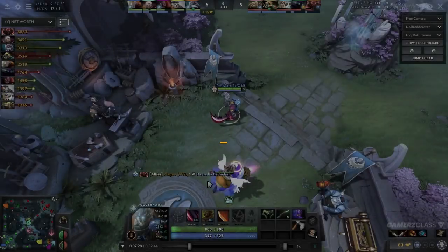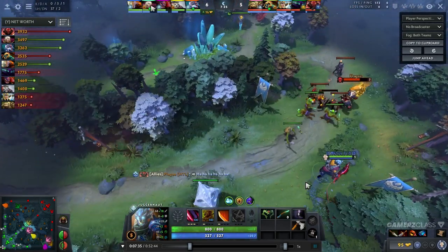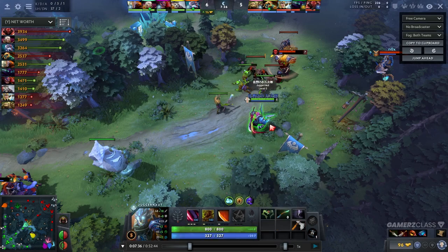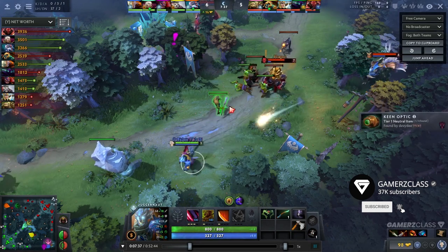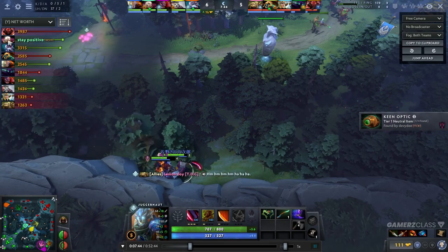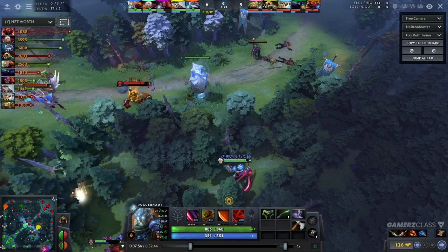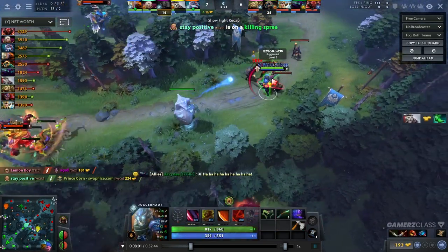Another thing lower MMR players do that is wrong is exactly what this Juggernaut does after he dies - he TPs to exactly the same lane again. This enemy Axe is level 7, has a Vanguard, around 1,400 HP, over 10 HP regen per second - he's a lot stronger. By going bottom again you won't get anything since Juggernaut is the weakest core on their team by net worth and levels. Going bottom makes his game even harder since he's placing himself against the strongest opponent, which is Axe.